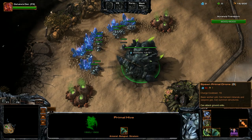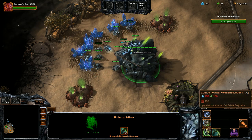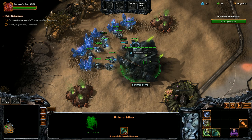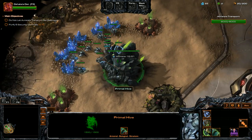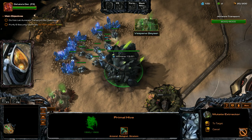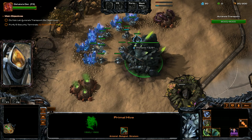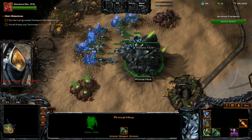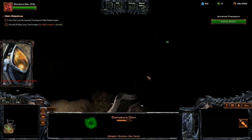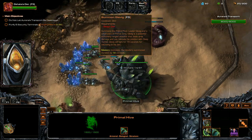Right from the start here, pump out some of these Primal Drones to get the good economy going. Then we're going to get down some extractors right away, because we want that extra gas — since Hydralisk and Ultralisk both require that extra gas; they're expensive. And as soon as the Hawk is ready, we're just going to start doing some work with him and try to level him up as much as possible.